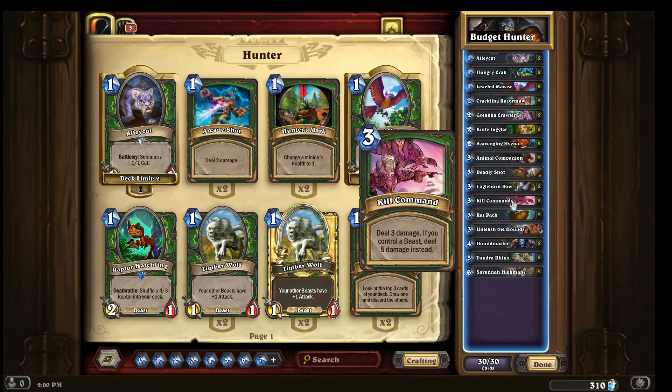Kill command is pretty solid in the late game. Say your opponent is at four life, you top-deck an alley cat and have seven mana — you pop them with your hero ability, play your alley cat to get the beast, and now you're up to five damage with kill command, wiping things a little later into the game.